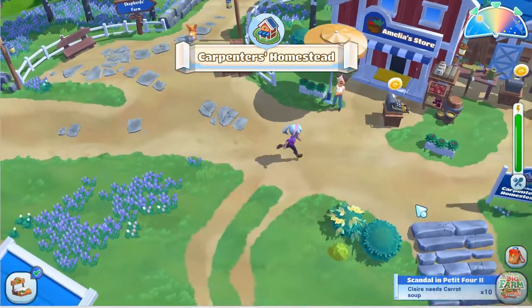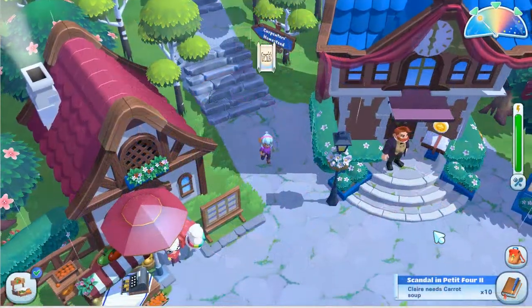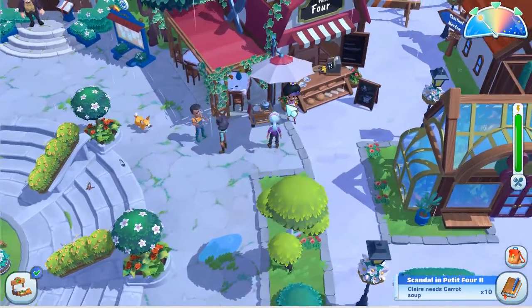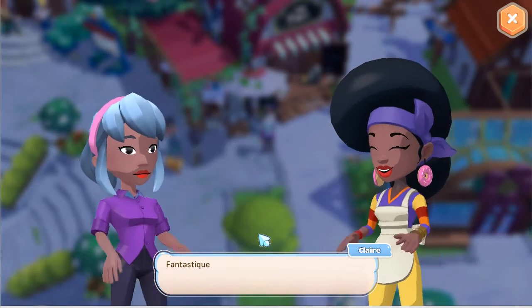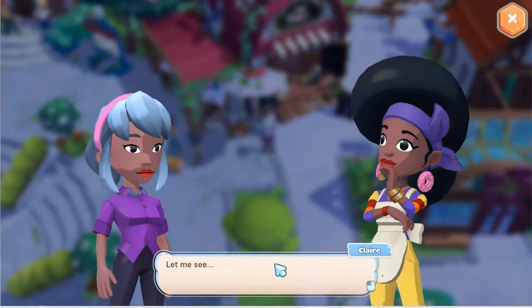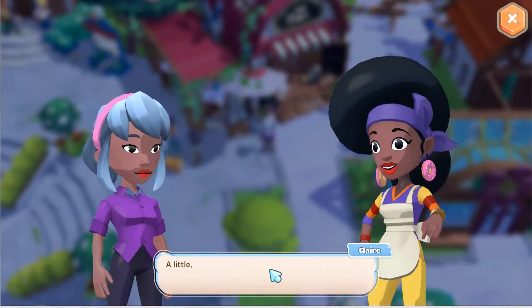We can go get Claire a carrot soup and a fish soup and see what happens next. It's raining in town. Everybody has their umbrellas — can I even just get a hat? I'd like a hat. "So look, you bring me the dishes?" Yes, we have — I prepared the food. "Fantastic! You are a sweet cupcake. Let me see. Not bad. Wait, the taste is almost perfect, but something is missing. Ah, je ne sais quoi. This is salt."